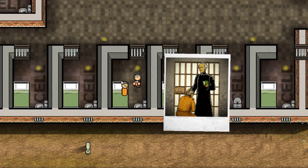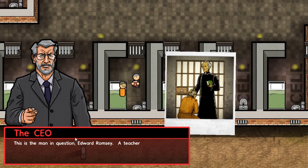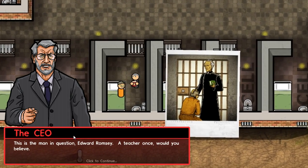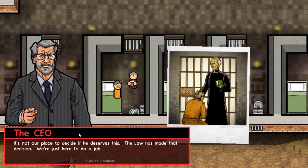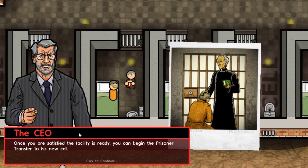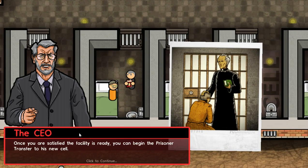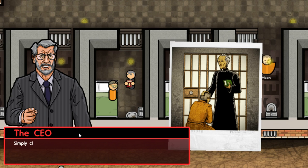And then they'll take us over here and say: okay, this is our guy that we've condemned. This is the man in question — Edward Bromsey, a teacher, would you believe? It is not our place to decide if he deserves this. The law has made that decision. We're just here to do our job. Once you are satisfied this facility is ready, you can begin the prisoner transfer to his new cell — simply click on him and then right-click to the other side of the door.